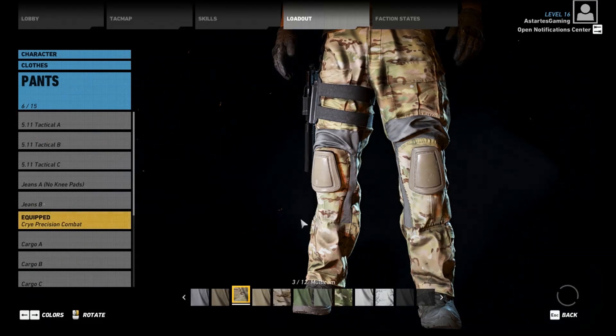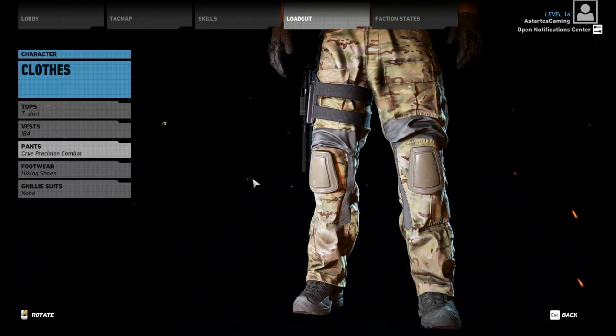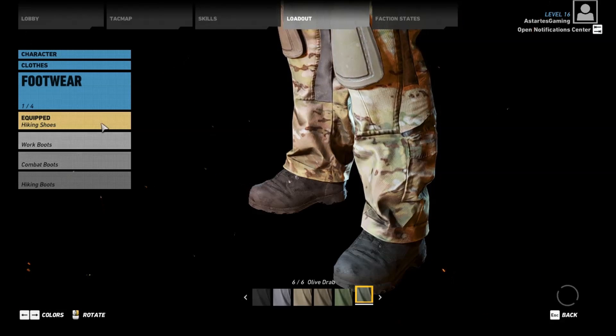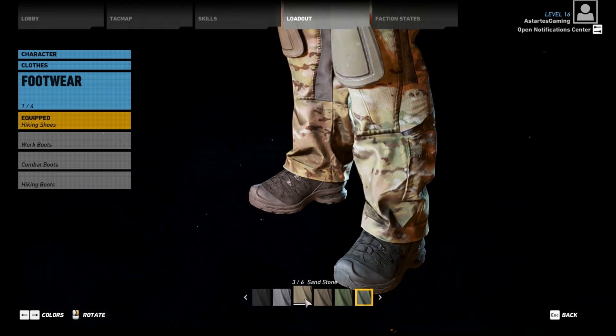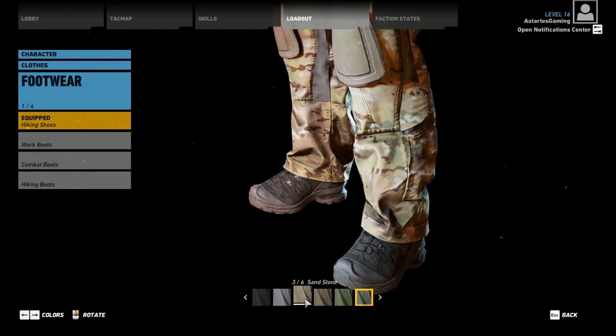He does have gaiters on his legs — they're like black gaiters — but obviously we can't really do anything with that here, so we'll have to leave that alone. As far as his shoes go, they look very similar to this but they're like a light tan color. No matter what color you pick in this game they're going to look black, so I'm just going to go with sandstone and leave it there.